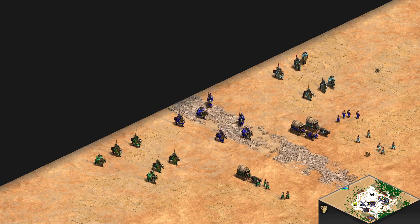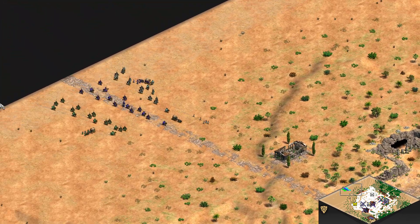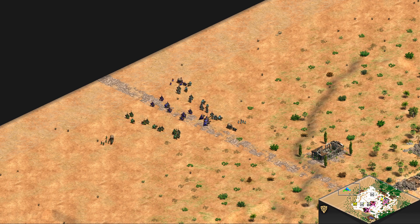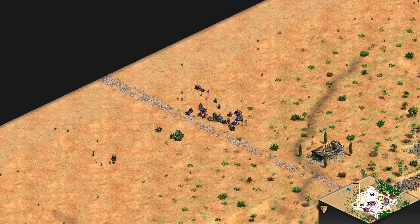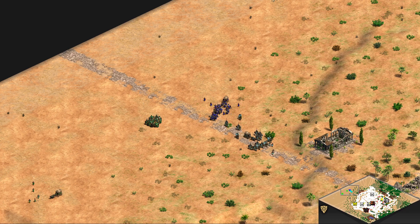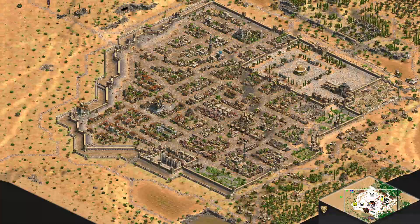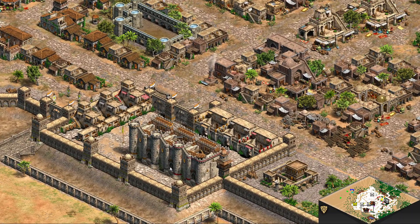Hey guys, SuchAWarmonger here and you're watching three versus three Siege of Jerusalem. This is an attackers versus defenders map. In blue you've got me, SuchAWarmonger; in green you've got Fume or Pume; in cyan you've got ThisTopOver. On the defender's side, in gray you've got Obelix, in red you've got Goofus McDoof, and in orange you've got Choco.